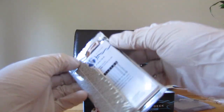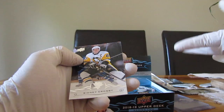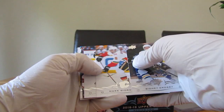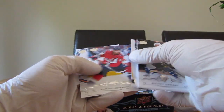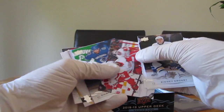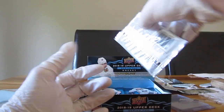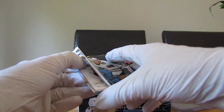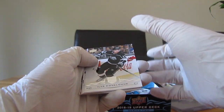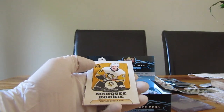Let's open this bad boy — Sid the Kid — and we have a base pack again. Okay, no — the Young Guns canvas of Mygreen right there. All right, normally you can feel it when the texture is a bit weird — it's obviously a canvas card. I didn't feel it, I don't know why.